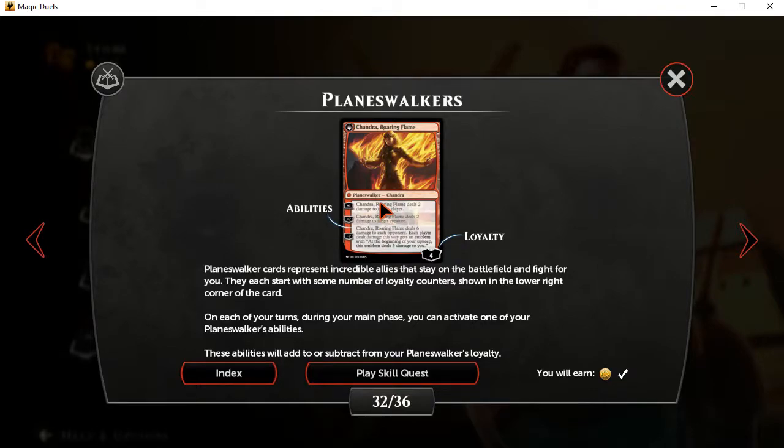Planeswalker cards are something that has a big history in the game. You are basically supposed to be playing as a Planeswalker yourself, as a player, and basically be dueling off with others. But the thing is that for a long time, they weren't able to have Planeswalkers in the game as cards, until finally they found a solution both story-wise and mechanic-wise within the game that worked out. Things have been pretty cool with that ever since. But Planeswalkers — because you represent a Planeswalker yourself — if you have a Planeswalker card, they in essence represent basically like a bonus player that you control. So it's like you have an NPC.